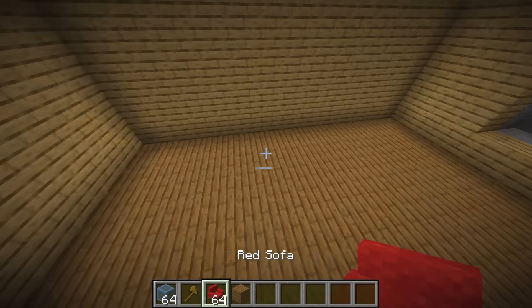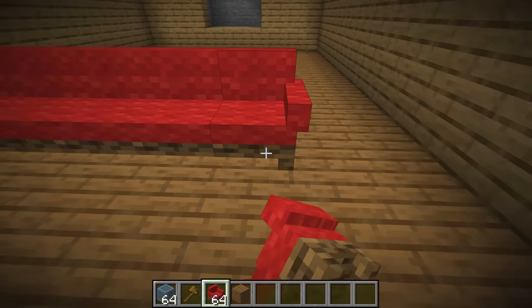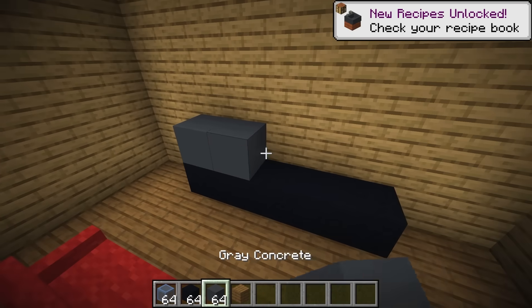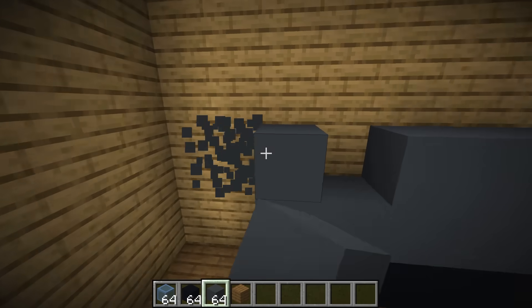First, of course, we're gonna make a TV, just in case me and Cash want to watch TV down here. And yes, I did place a red sofa, because me and Cash are gonna live here. So we could have both blue and red.